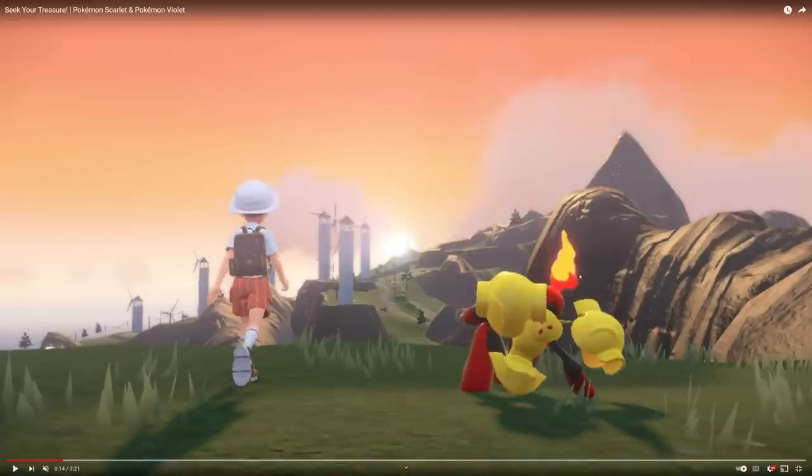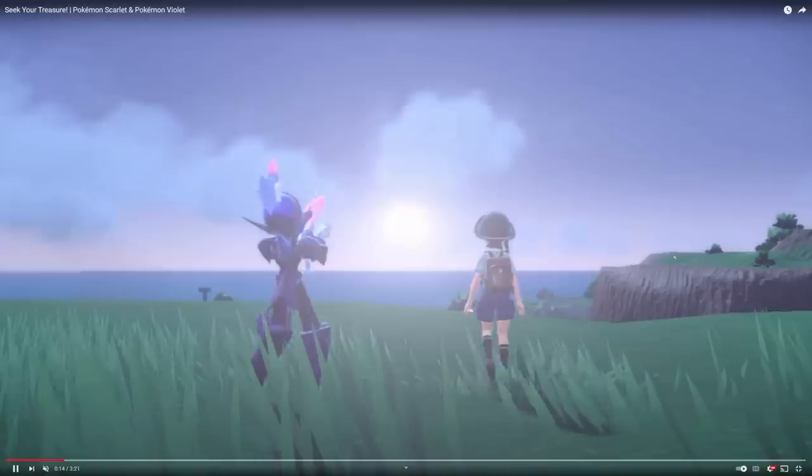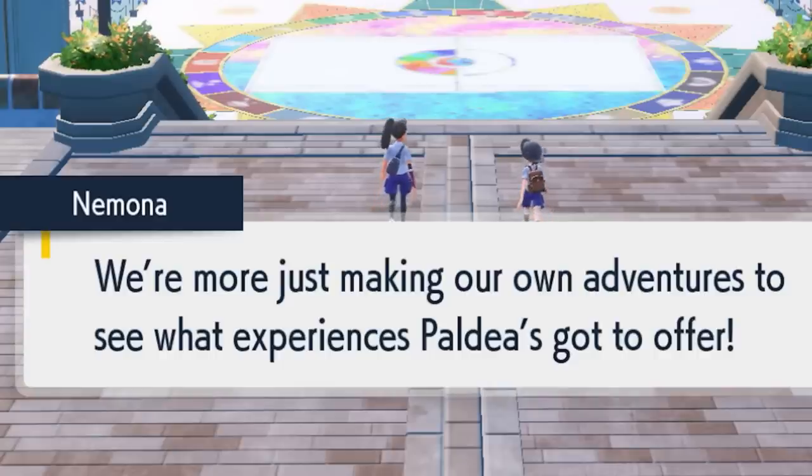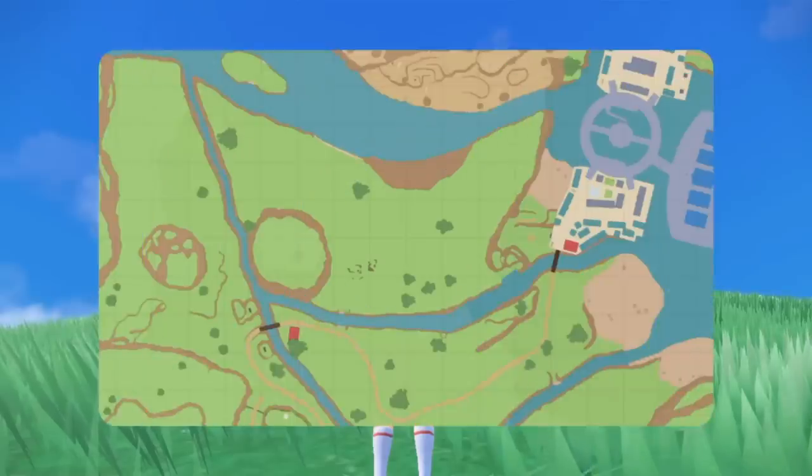Immediately after Klawf, we see this guy with the big crazy torch head — his name is Armarouge — and then another with a big crazy sword, who is Ceruledge. This trailer mostly focuses on the three different main story objectives that are going to be present throughout the game.